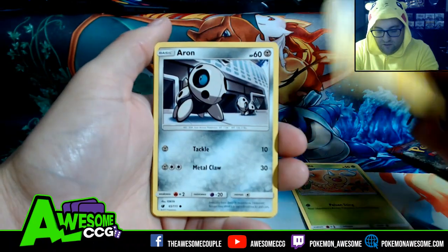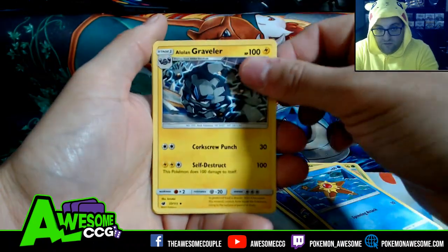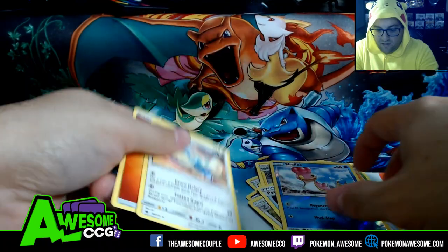We got a Weedle, Geodude, Amaral, Ghastly, Staryu, Lone Graveler, Gino, Peek and Red Card, Shellos, and Altaria.